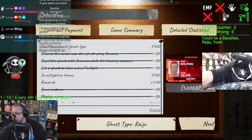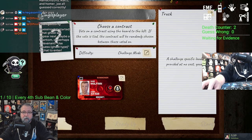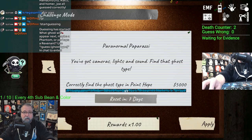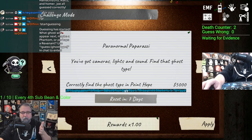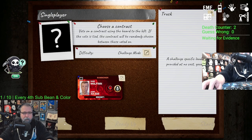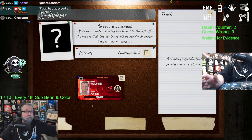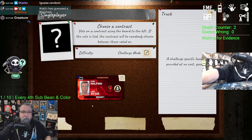Raiju — there you go everybody, that's the weekly. Paparazzi: got cameras, lights, sound. You don't have EMF, you don't have temperature gauge, you also don't have any protection gear. Not too bad overall. Point Hope makes it a little easier because it's easier to lose the ghost. Just cross off things as soon as you know it's not UV or spirit box or whatever. Remember you can look at EMF in the van — I constantly forget about it. Hope you enjoy!